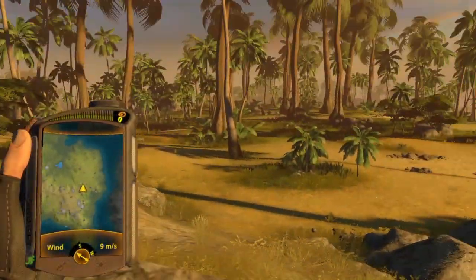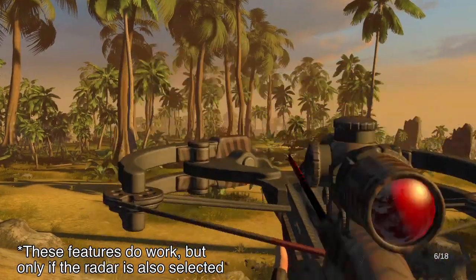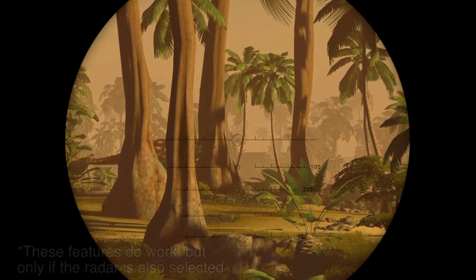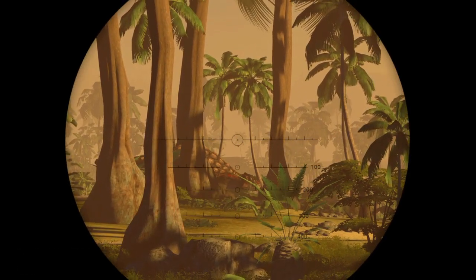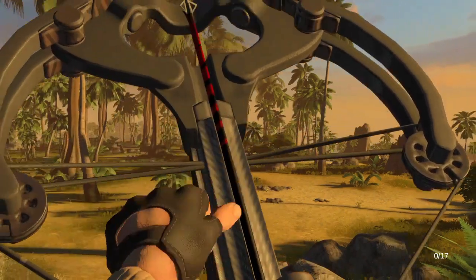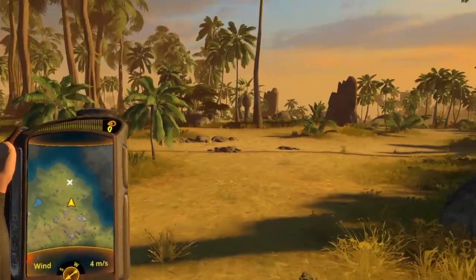I've also had some glitches with the MIST device that I did mention in my review. I can't zoom in or out of the minimap. I can't scroll through the licensed dinosaurs with the dinosaur decoy — I can only use the first one I have selected. The display all dinosaurs radar upgrade doesn't seem to work for me, and the decoy recharge upgrade doesn't seem to work for me either. I had some folks in the comment section of my review mention that this was the case for them as well, so hopefully these bugs can be addressed in the first patch.